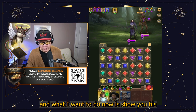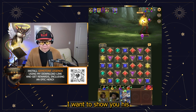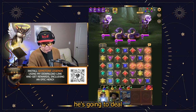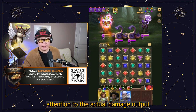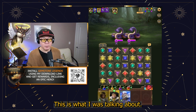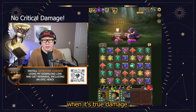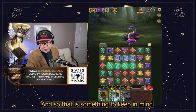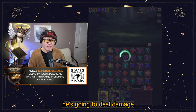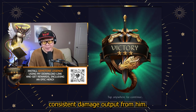Now let's continue, and what I want to show you is his passive ability where at the beginning of his turn, he's going to deal true damage to an enemy. So let's pay attention to the actual damage output — you can see 7,000. Notice there's no critical damage here. This is what I was talking about: you don't actually get critical damage output from the passive ability when it's true damage. Something to keep in mind. So at the beginning of every turn — his turn — he's going to deal damage to a random enemy or the enemy with the highest accuracy. You can expect consistent damage output from him.